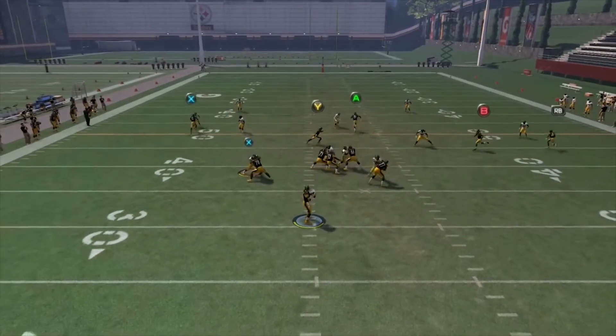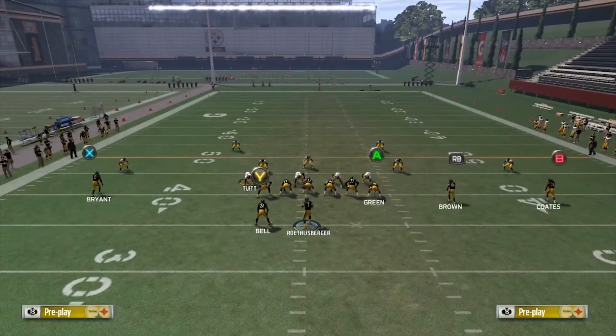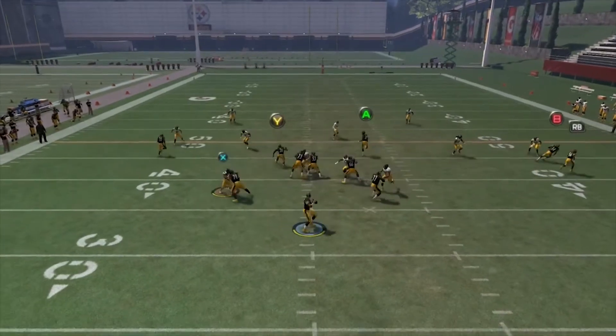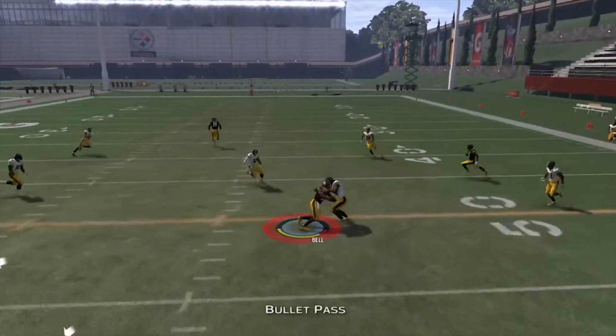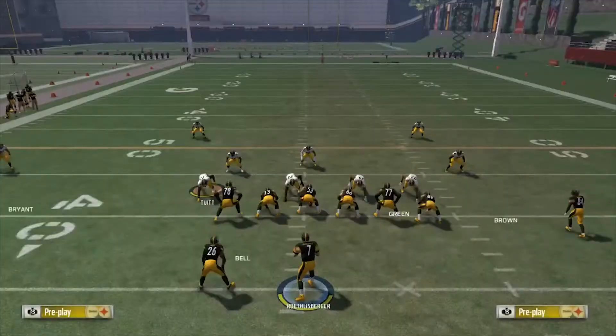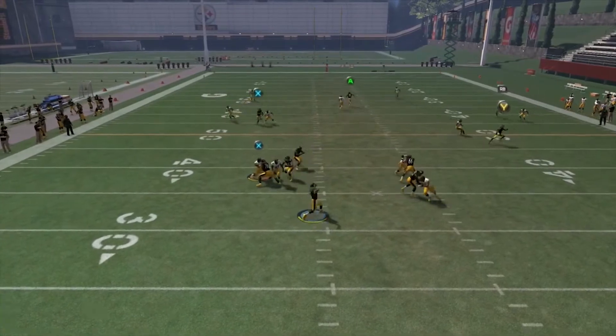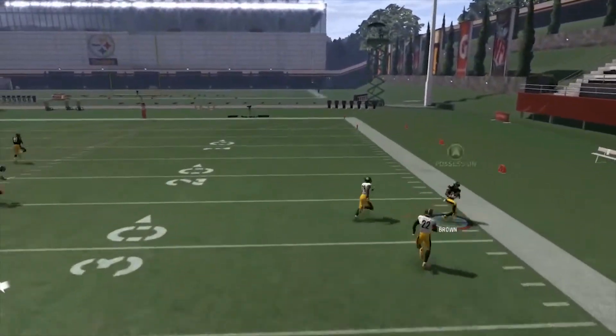It's the same principle — you wait for the safety to turn his hips to the middle, then pass lead outside and get a big play to your best receiver. I use this play more than any others because of the running back route. I like this running back route — it's a nice way to get Le'Veon Bell the ball. It's a nice pressure release if you don't have time to wait for the wheel route.